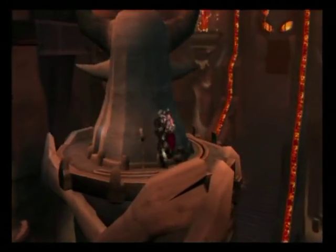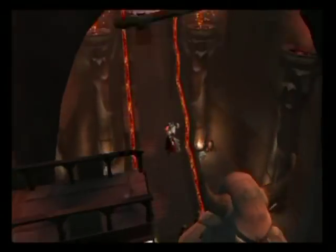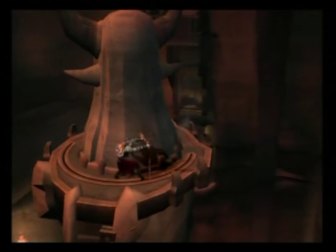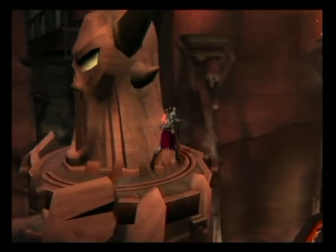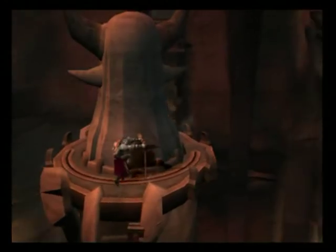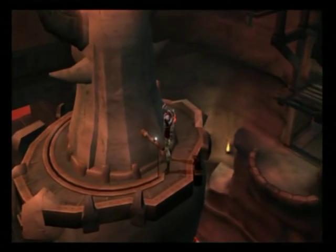No no no no no. Okay, what exactly do we do here? I have no clue. Can jump on him as well but just slide off. Why is this game so confusing? I'll figure out what to do in the next part of God of War — see you guys then, thanks for watching, bye!